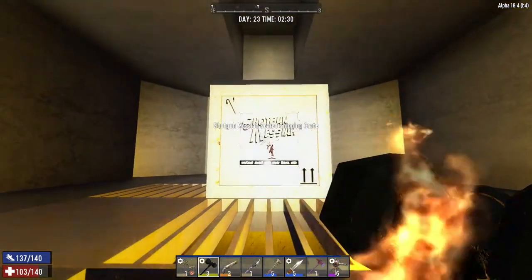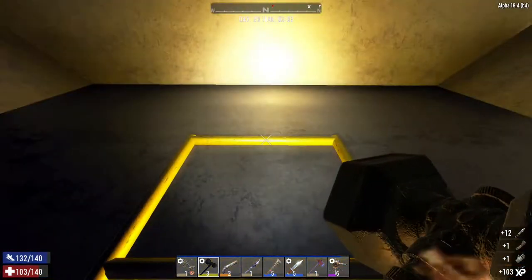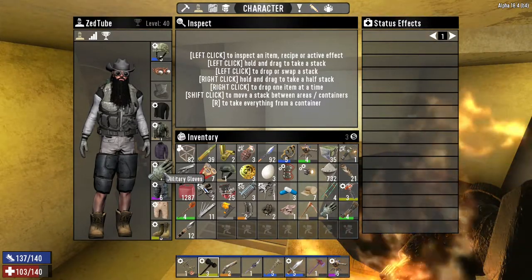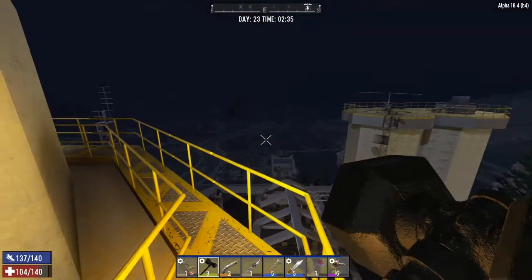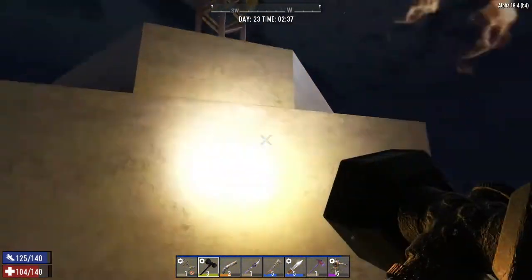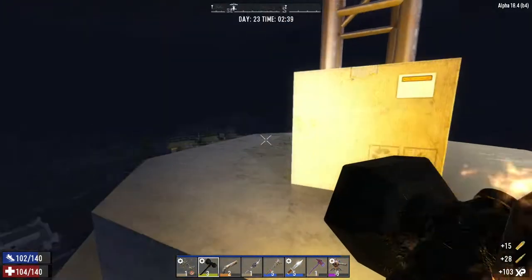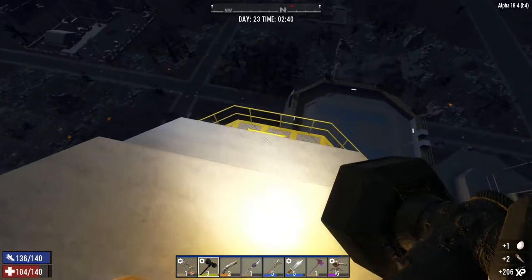There's another Shotgun Messiah box, let's get that open. Military gloves — I think I've already got military gloves on. They're both level one so that doesn't make any difference, forget that. What's up here? There's stuff up there — there's a box up here. Some more bullets, no gun to use it in but I've got the bullets, so that's something at least.